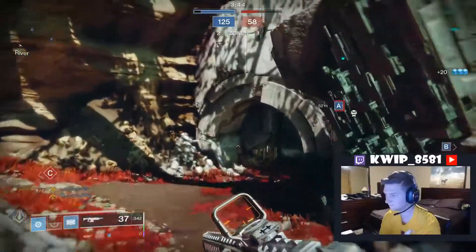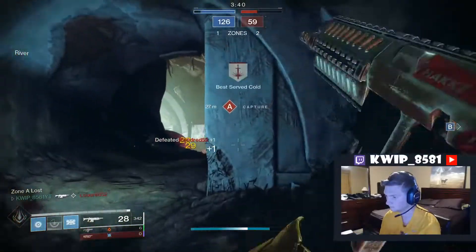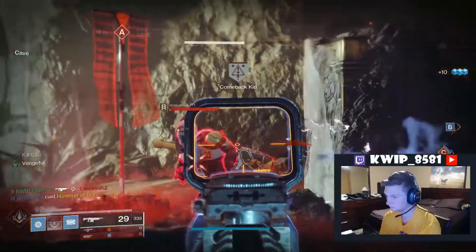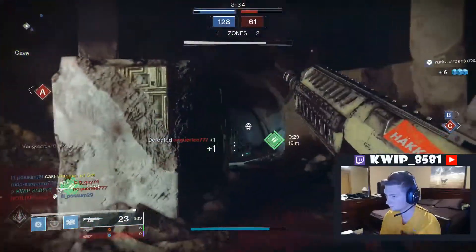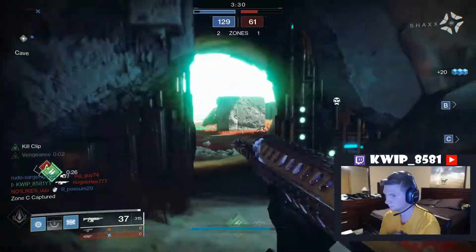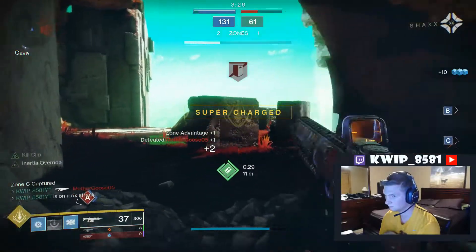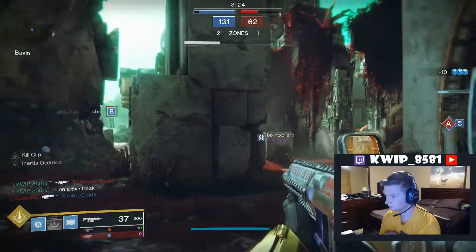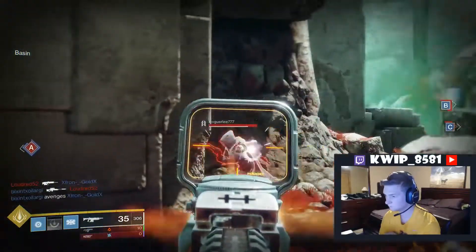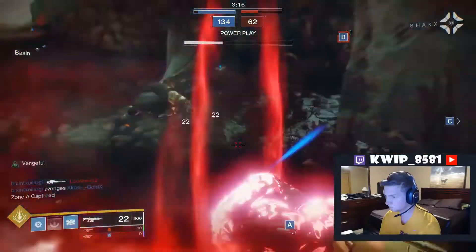Other things to look out for on this weapon: getting a roll with maybe Rangefinder or Kill Clip. I especially recommend the Kill Clip one — it kills so fast when Kill Clip is active. You will see some highlights using a roll that has Quick Draw and Kill Clip, however it has no stability-buffing perks so I don't like that roll as much. The scope also isn't as good so that weapon is a lot less controllable — it's really only worth using because of Kill Clip and the potential it brings. You'll see a couple clips with that as well.